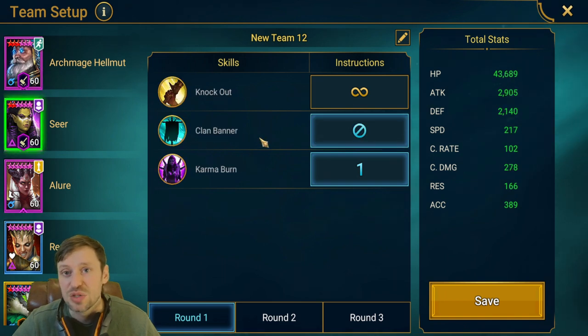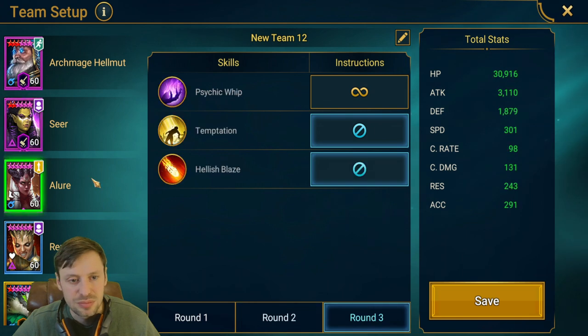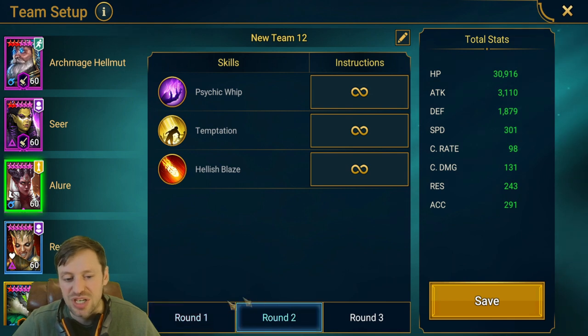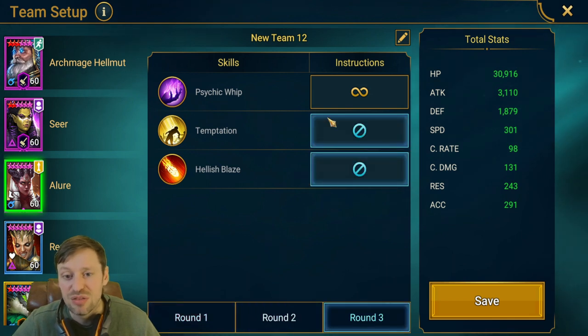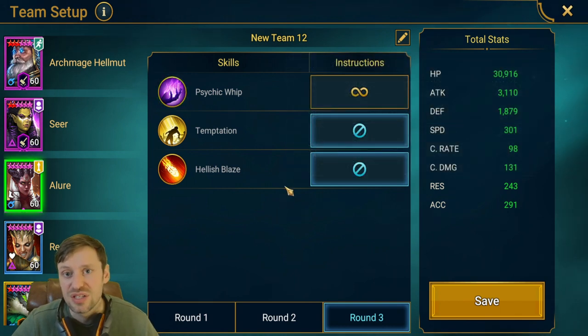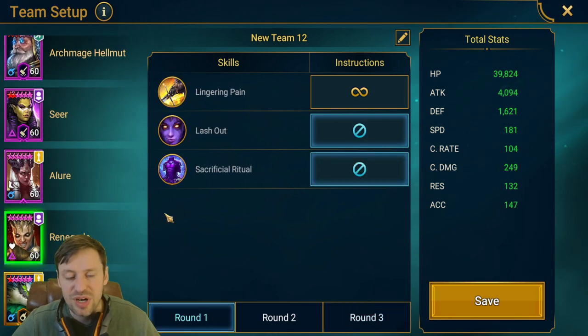Every round we want that to be the priority. For Seer, we're looking out for clan banner because it slows down the run a bit — we want her to prioritize Karma Burn on every single run. For Allure, it doesn't really matter what she does in the first two rounds, but on the third round we want to lock everything out and just keep Psychic Whip to push back the Fire Knight's turn meter.